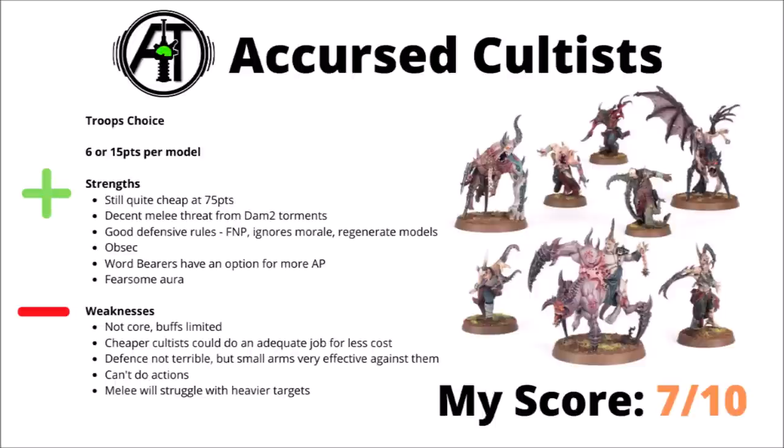Next up we have their slightly more disturbing cousins, the Accursed Cultists — Games Workshop's recent kit with nice twisted mutations of Cultists and Demon. There's 6 points for the littler Mutants and 15 points for the bigger Torments, and you have to take a little of both of them, meaning that their cheapest unit is 75 points. For upgrading over standard Cultists to these guys, you do get some benefits. They've got some at least fairly decent melee threat with the Damage 2 Torments — they will chew through at least a few elite infantry — and they've got really quite good defensive rules: a Feel No Pain type save, ignoring morale, and regenerating models in your command phase, which can sometimes be handy for sneaking onto objectives when you are out of line of sight. They do get Objective Secured as well, which is pretty handy. They've got an Aura of Fear as well, which messes with enemy troops' leadership.